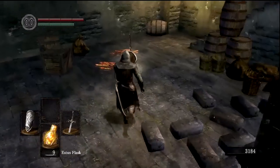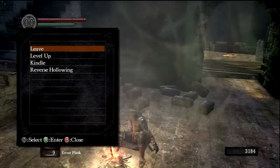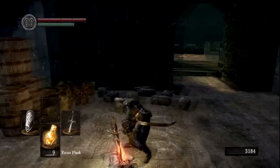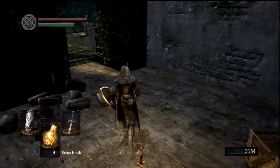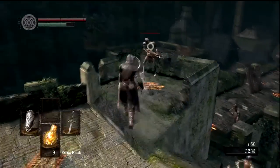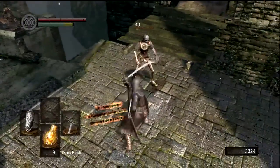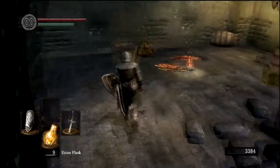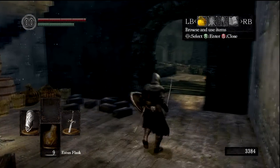As we come in here, we will come across our first bonfire outside of Firelink Shrine. Here I can level up and kindle the bonfire using humanity. The other thing worth noting is that when you use a bonfire, all the enemies respawn — and that's kind of the principal difficulty. Also, there is no dedicated pause in the game, so even if I hit the start button, enemies can still come in and attack me. I could still be invaded by hostile players online.